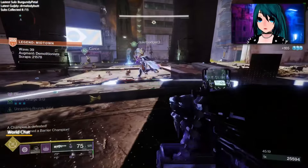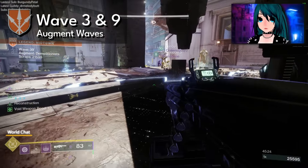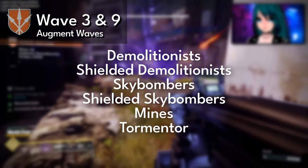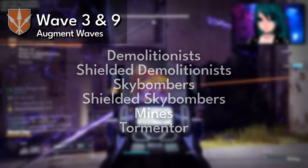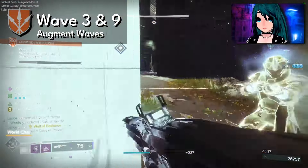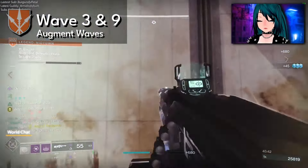Waves three and nine are your augment waves — these are where the special enemies pop up: the demolitionists, shielded demolitionists, sky bombers, shielded sky bombers, the mines, and the tormentor. You're probably familiar with all of these if you've played any level of Onslaught.